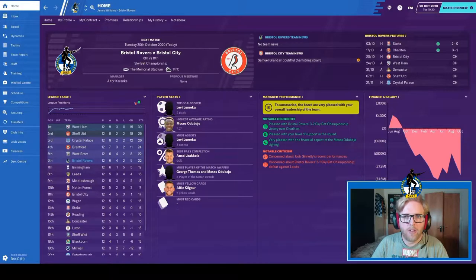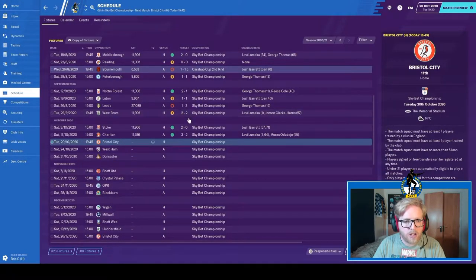Hey guys, welcome to episode 15 of my Bristol Rovers FM20 playthrough. My name is James and today's episode I will be commentating over my recording as I laid out in the intro. For episode 15 we have the Bristol derby, Bristol Rovers versus Bristol City, and West Ham away, both in the Championship. Since last episode we've played two matches: Stoke at home — a very clean, clear-cut win — and then a slightly less clear-cut but still satisfying three-two win away at Charlton.